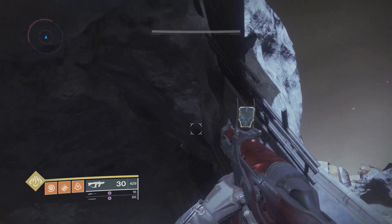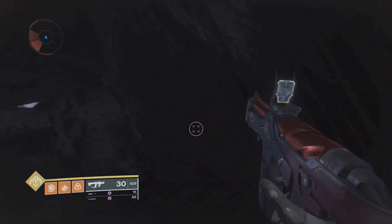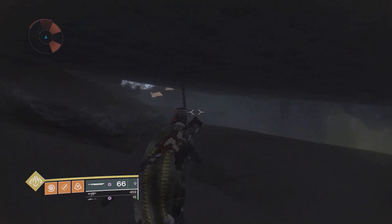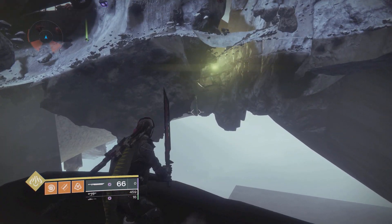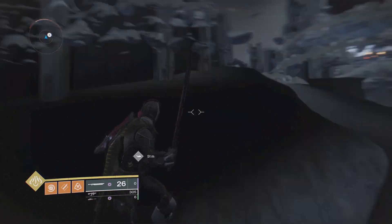Titans and Hunters, it should be pretty easy. Just jump up and there we go — we are already outside of the map yet again. That was our second glitch. We've now gotten outside of the Hellmouth in two different ways and we're in basically the exact same area as before. Two ways to do it — use whichever you want.